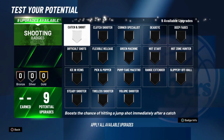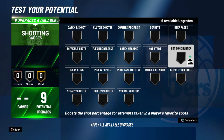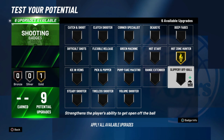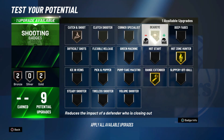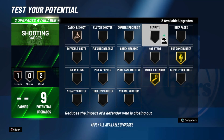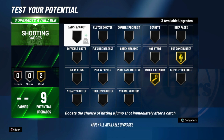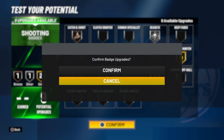As far as shooting goes, this year they took out quick draw. For shooting badges, range extender, hot zone hunter, and you probably want catch and shoot and maybe dead eye. Catch and shoot is a must. If you're not great with your jump shot you may as well put that on — hall of fame gives you the best out of it. That's how I'd set up my shooting badges.